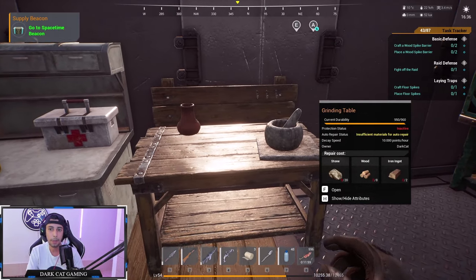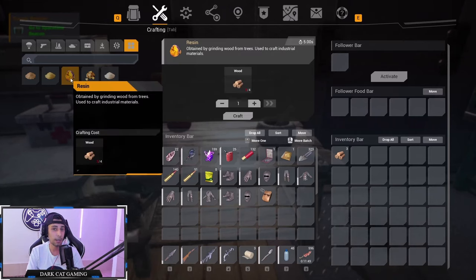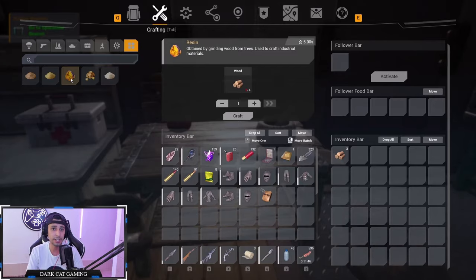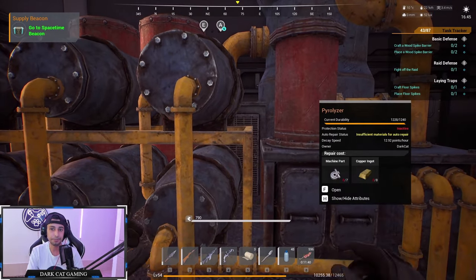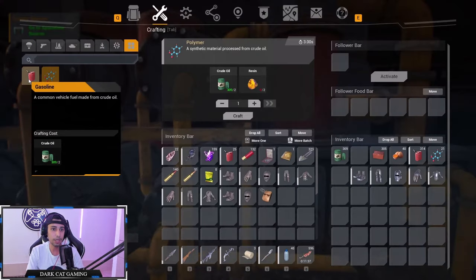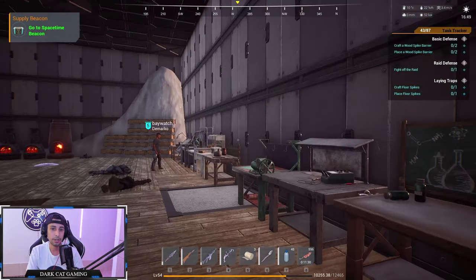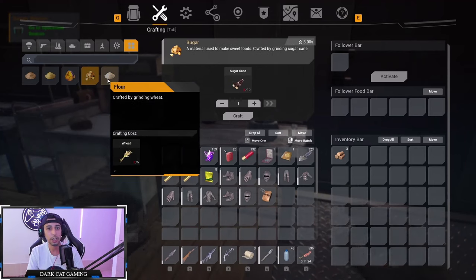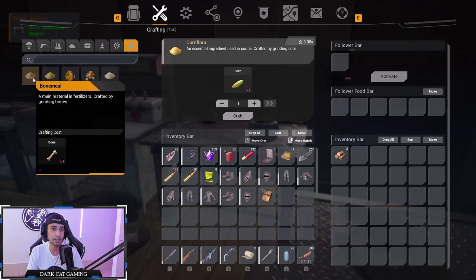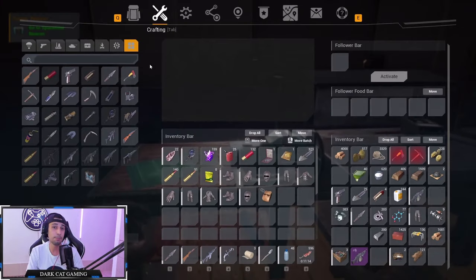You have the grinding table to grind stuff — this is really important and most people don't know about it. You can make resin here just from wood, because you need resin to craft polymer and other things. You can also make gasoline from oil, sugar, flour out of wheat, and bone meal for planting. Don't forget this bench.